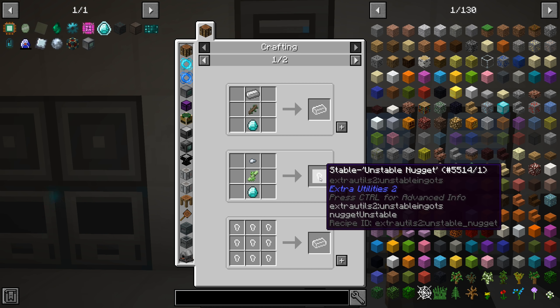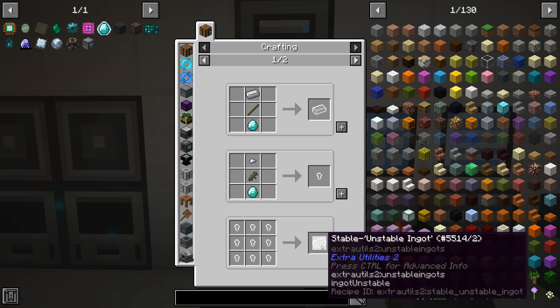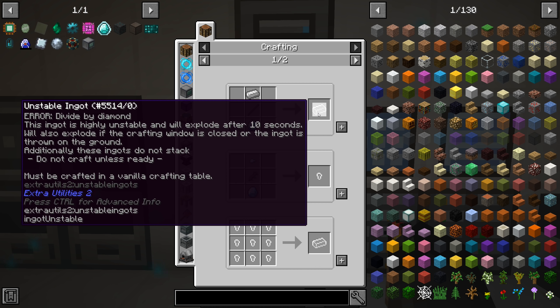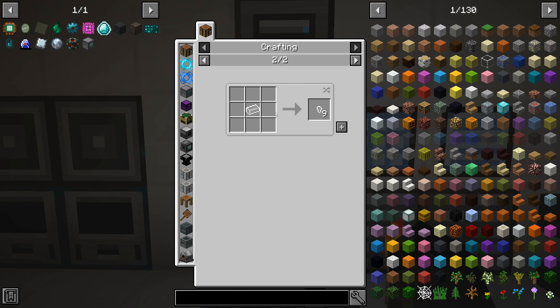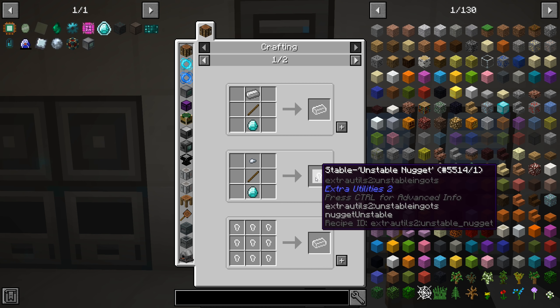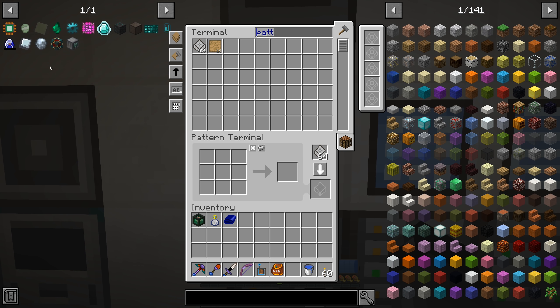You pretty much have to craft it and immediately craft whatever you're doing - it's a race against time. There is a more expensive recipe - you can make the stable unstable nuggets, nine of those turn into one ingot, and this one you can craft with just fine. So this would be the automatable recipe variant of the dangerous unstable ingot. You can also turn those back into nuggets should you choose to. So we need to make a recipe to make the stable unstable nuggets and then turn those into the ingots.